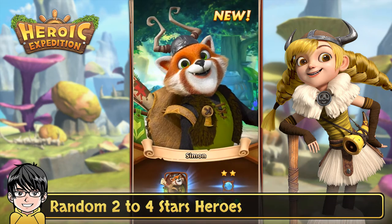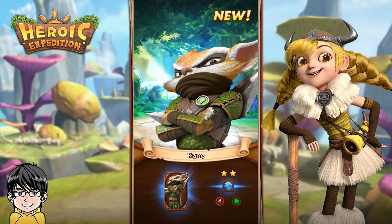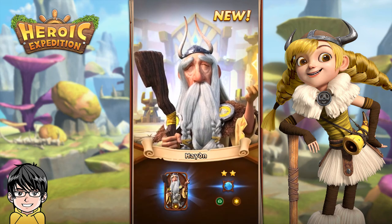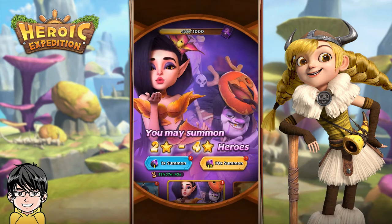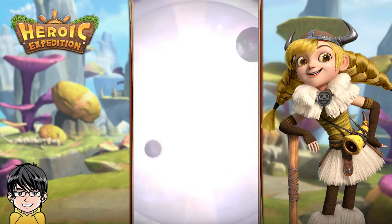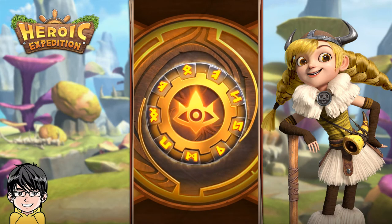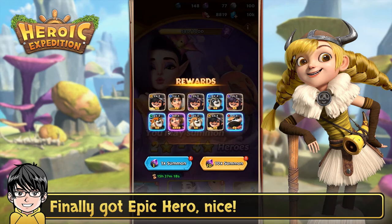Random 2 to 4 star heroes. No epic heroes — try another 10 summons, tap to skip animation. Another 10 bombs. Finally got an epic hero, nice!